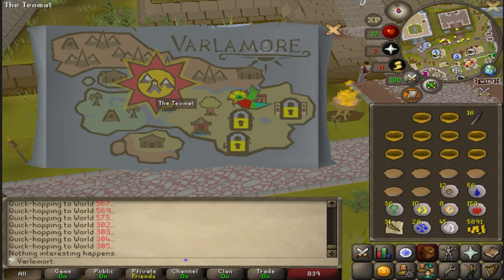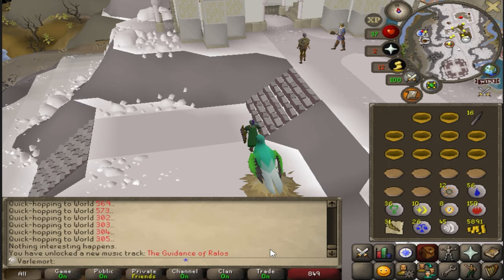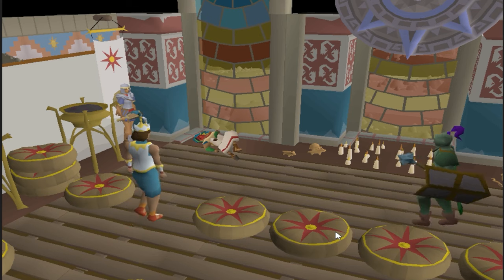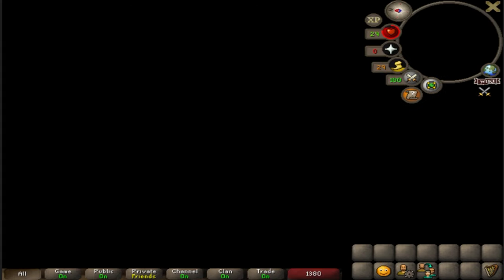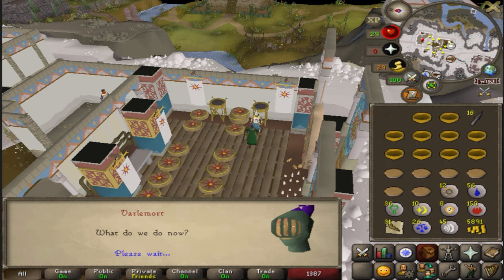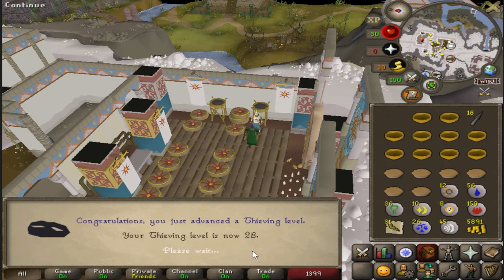Quetzals unlocked, and I'm actually about to go to an area I have never been before — the Teomat. I'm going to explore this area after I finish the quest; maybe there's some cool things around here. Quest completed! 3,000 Thieving XP, access to the Quetzals, and when I get 54 Magic I can use the Fortis Teleport to teleport to Varlamort. Now I'm going to do a little Val-exploring.